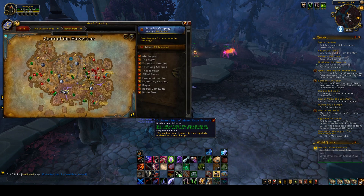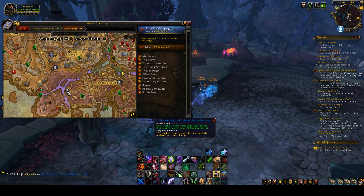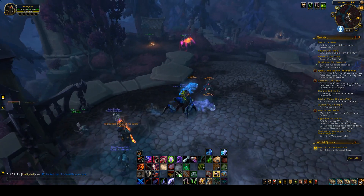So this is out in Revendreth, so you want to head out this way. The flight path that I'm currently at is Wayne Crypt Hill, and you can see the vendor right here. So let's walk down this way.